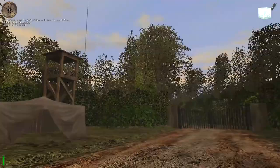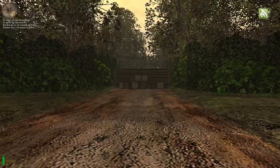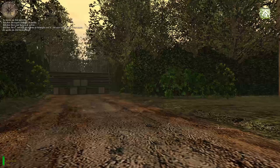Rücken Sie jetzt die Vorwärts-Taste und gehen Sie einige Schritte. Gehen Sie jetzt mit der Rückwärts-Taste rückwärts. Mit dem ersten Seitschritt links gehen Sie nach links, mit Seitschritt rechts nach rechts. Nur wenn Sie diese vier Tasten und die Maus optimal einsetzen, werden Sie überleben.